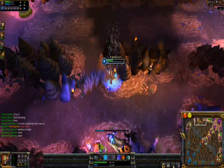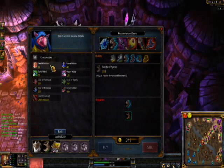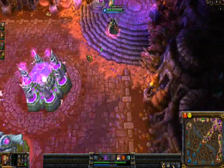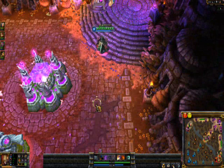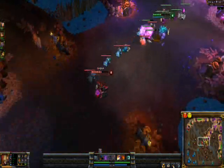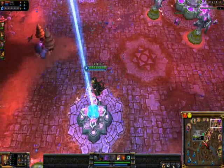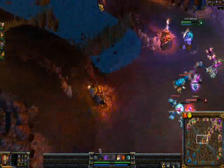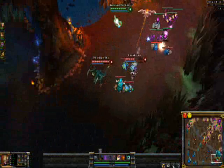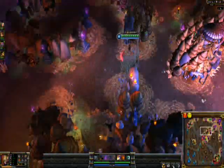Karthus, as I just heard, doesn't have any flash anymore. So let's go right away — taking the Wraiths and then going to mid. Bottom, Teemo and Nidalee are pretty fine, so let's go right behind.